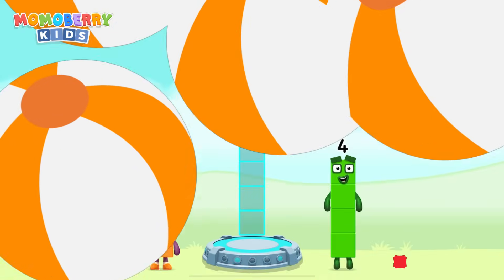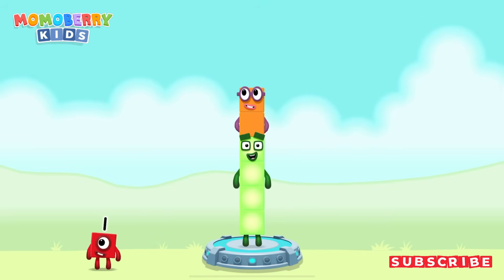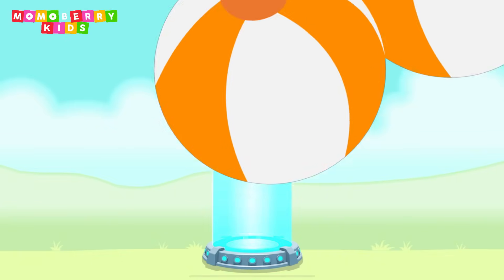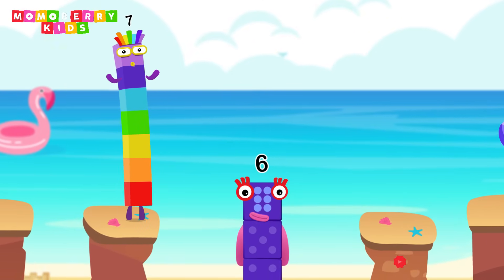Number blocks to make six. Four, two — you cracked it! Four plus two equals six.